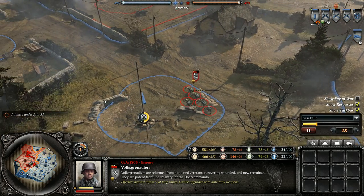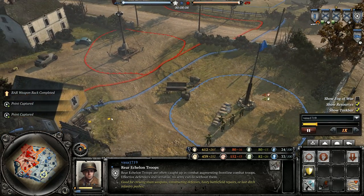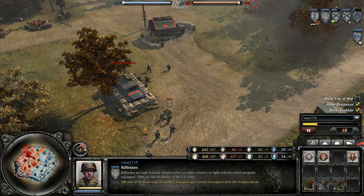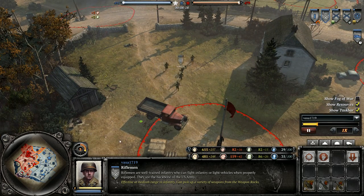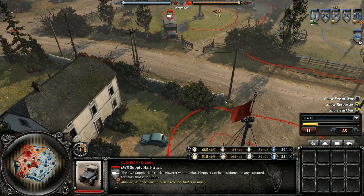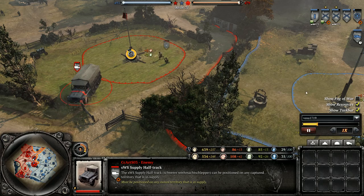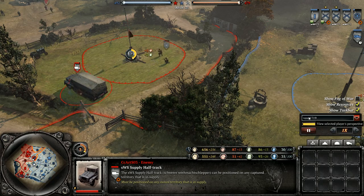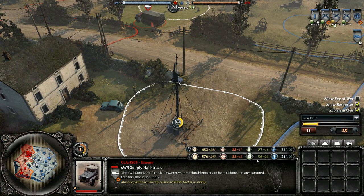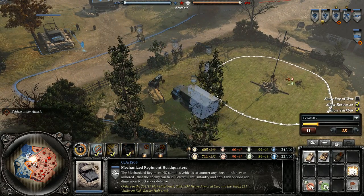As far as map, it looks like CC Art is doing a good job retaking the bottom, whereas Vaza is pressuring the top with his rear echelon troops. Lieutenant managed to chase off the Raketenwerfer and some Volksgrenadiers. He's moving up his half-track for some reason. I thought Vaza was definitely going to go for some sort of light vehicle, but I'm not sure what he's doing. He's got a pretty decent amount of manpower saved up. CC Art also has 700 manpower and 90 fuel — he definitely could have gotten a flak half-track by now if he wanted to.